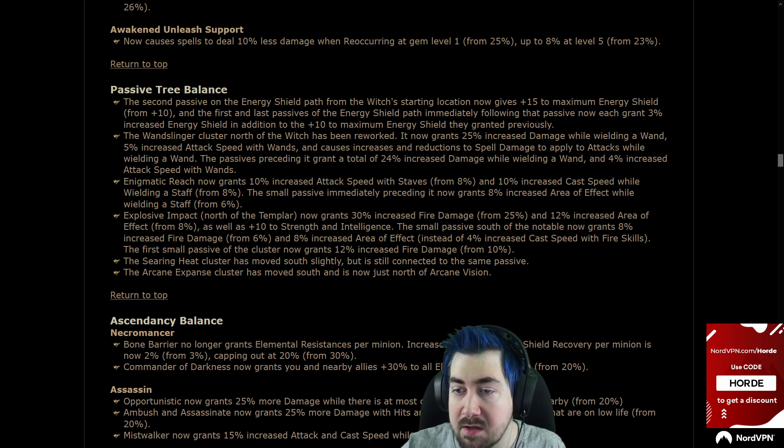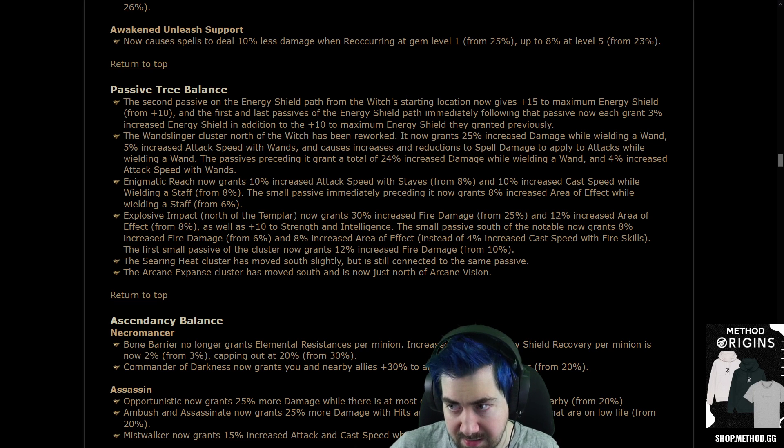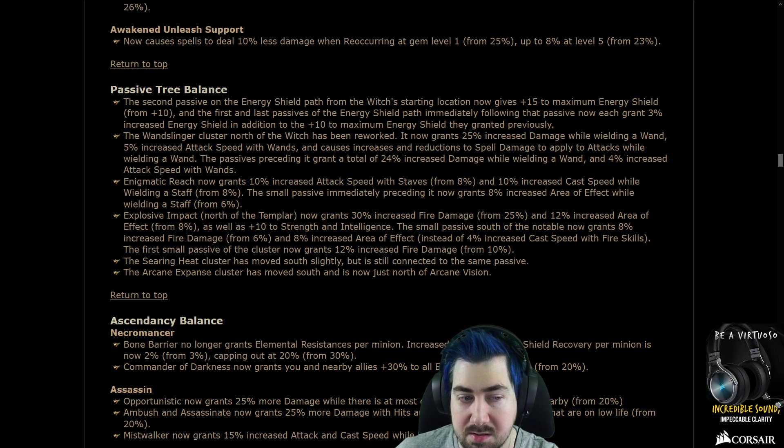The wand slinger cluster north of the Witch has been reworked. It now grants 25% damage while wielding a wand, 5% attack speed with wands, and causes increases and reductions of spell damage to apply to wand attacks. The passive preceding it grants a total of 24% increased damage while wielding a wand and 4% attack speed with wands.